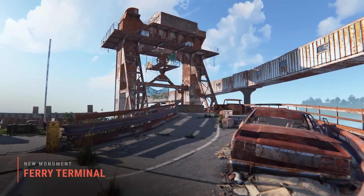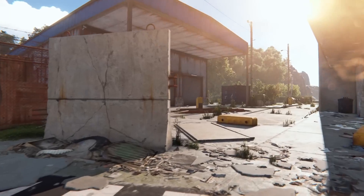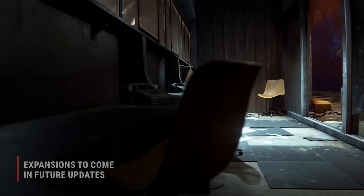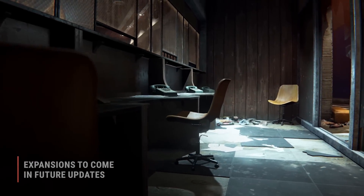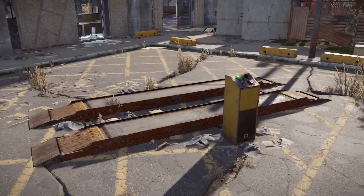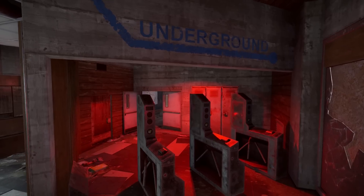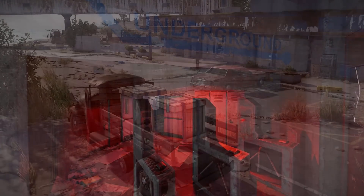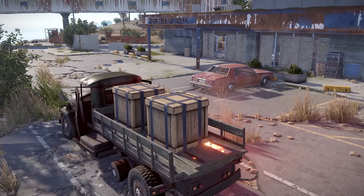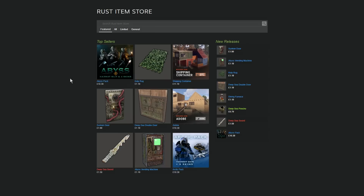Next up, a new monument — not fully functional yet. Presumably this will be where you catch a ferry to another linked server once the Nexus system finally arrives. But it's at least worth a quick visit in the meantime. No NPCs or radiation yet, but here you'll find some basic amenities such as a car lift, recycler, research table, repair bench, phone, and entrance to the subway system. There's also some loot now, with barrels and crates around, so the place isn't a complete waste of space.